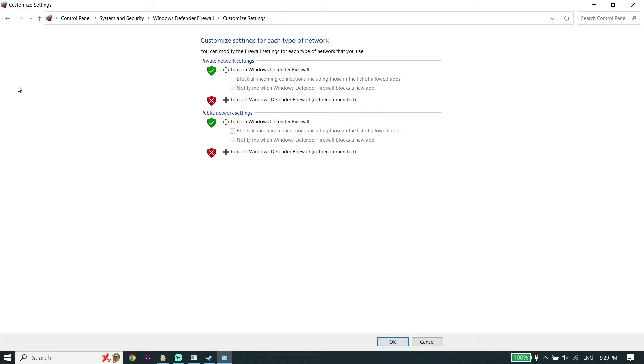All you have to do is select the option to turn off Windows Defender Firewall for private network settings, and also make sure to select this option for public network settings to turn off Windows Defender Firewall as well. This is the first solution to fix Red Dead Redemption 2 crashing or freezing on PC.